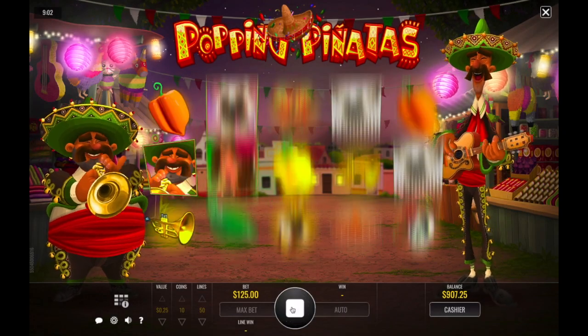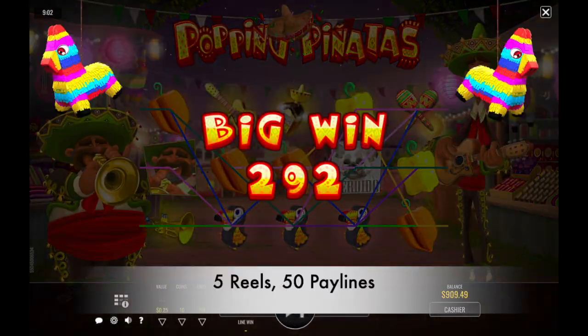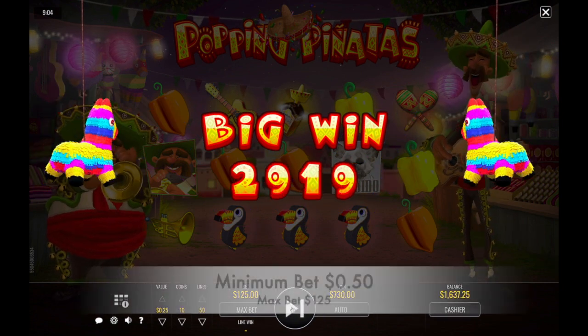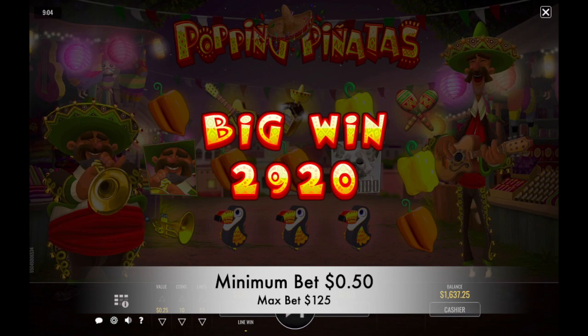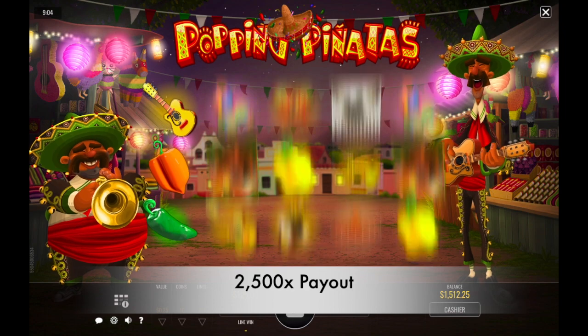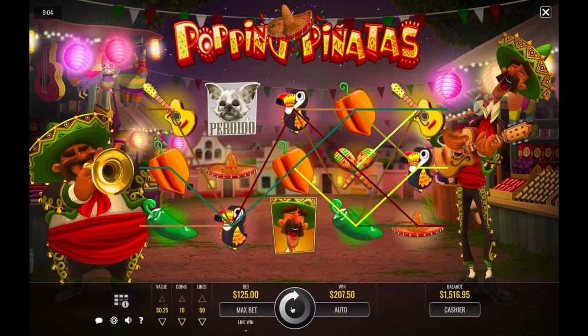Popping Piñatas by Rival is a 5-reel, 50-payline slot that's filled with fun characters, lively music, and two bonus rounds. You can bet between $0.50 and $125 per spin, and the highest payout is 2,500 times your coin bet. The game is playable on both desktop and mobile phone devices.